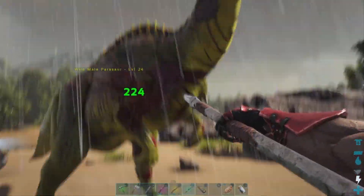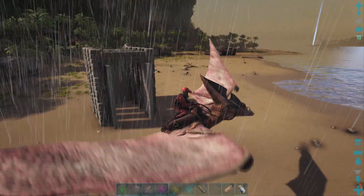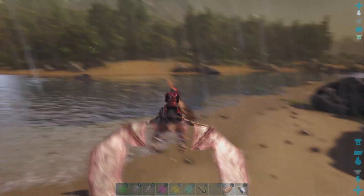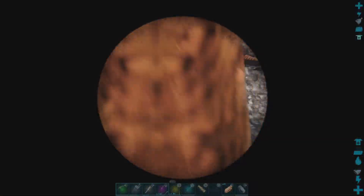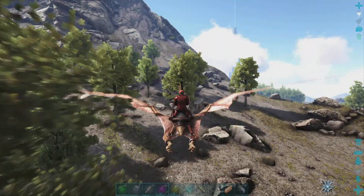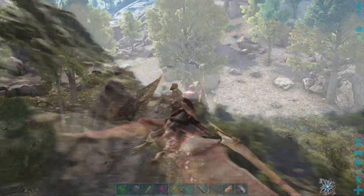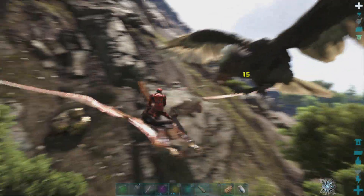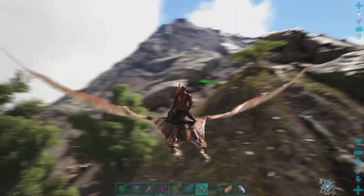So we're going to head over to the mountain and search for the best level we can find, and lure him back to the beach where we will attempt to tame him. There is a level 112 Sabretooth over here - it's not exactly what we're looking for, however it would be a good idea to keep this location in mind, as I wouldn't mind finding a replacement Sabretooth for Sam, and a 112 would definitely be an improvement.